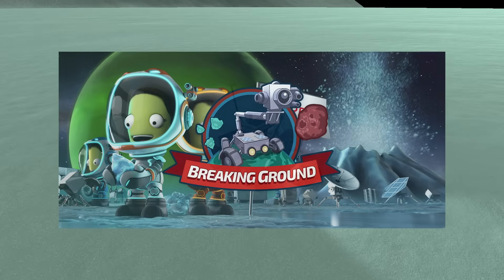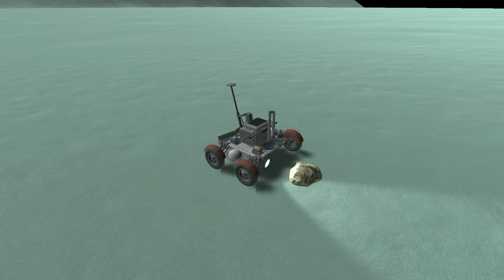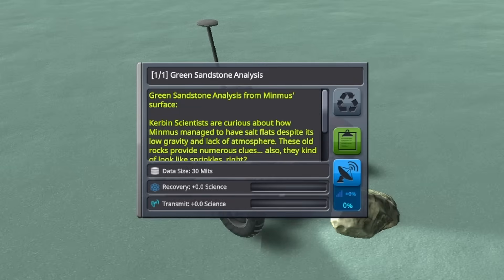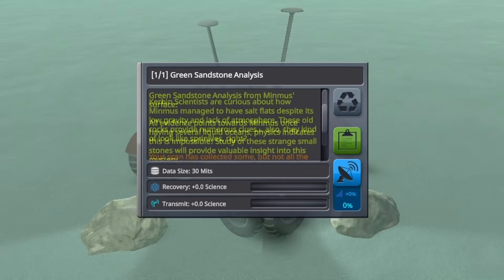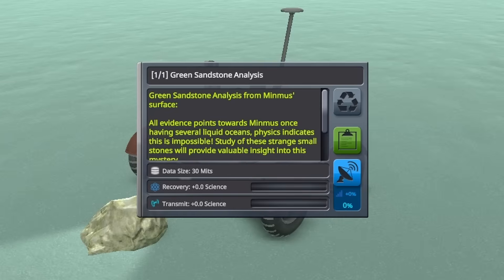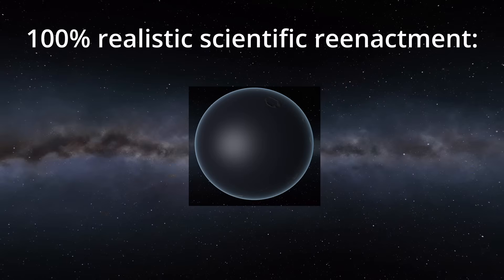If you have the Breaking Ground DLC installed, which adds new robotic scanning arms and surface features to the game, you can scan rocks found in these flat areas and learn that they are in fact salt flats, not ice, and that Minmus may have, in the past, possessed an ocean and atmosphere that got evaporated away, leaving behind these mineral deposits.